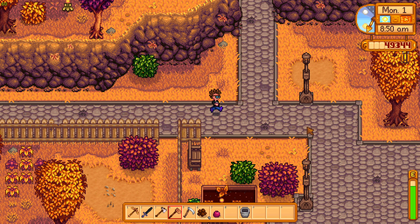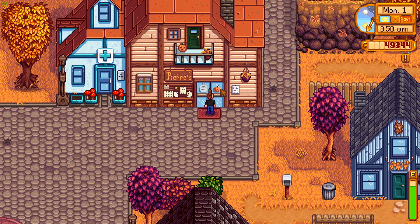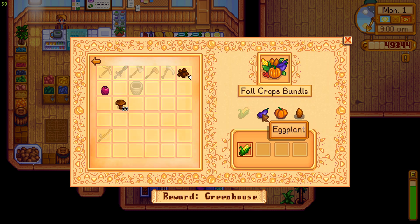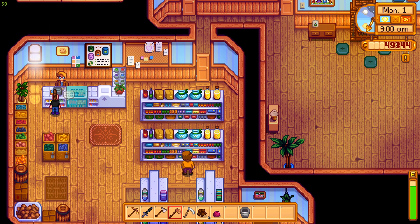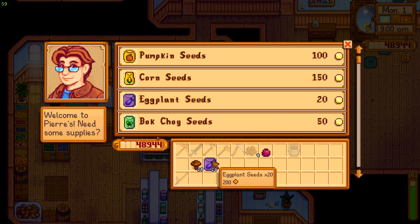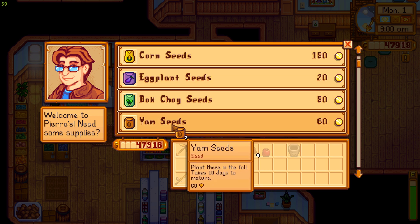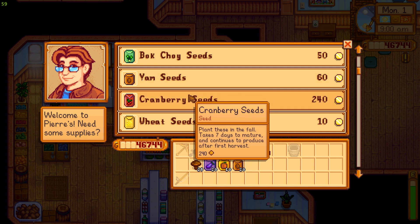I want to have apple for something. Let's see if he's open yet — should be nine o'clock when he opens. For the fall crops bundle I need eggplant, pumpkin, and yam. I'm gonna grab like 20 eggplants, 10 pumpkins, and 20 yams — 10 days. Cranberry seeds — yeah, I'll take a few of these.